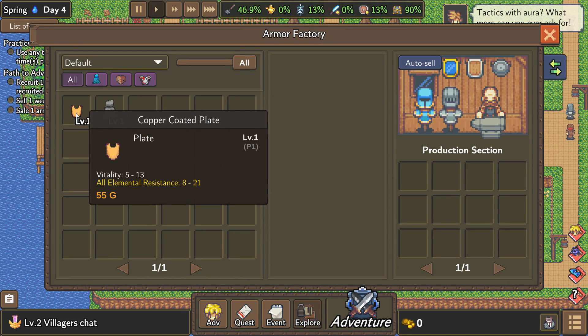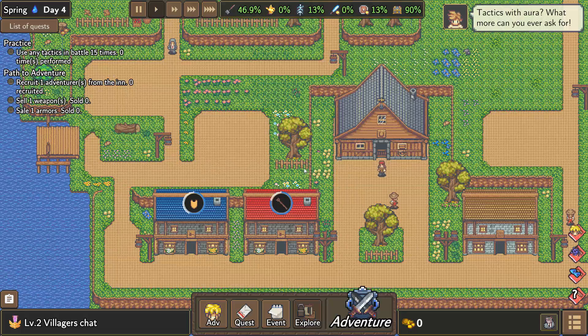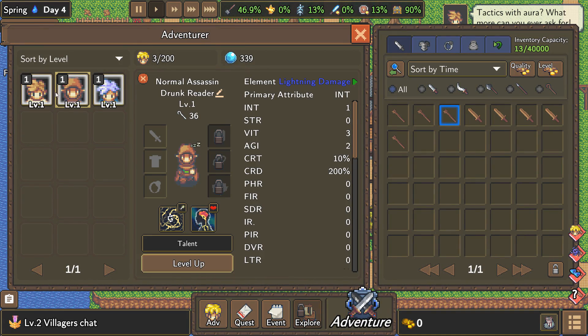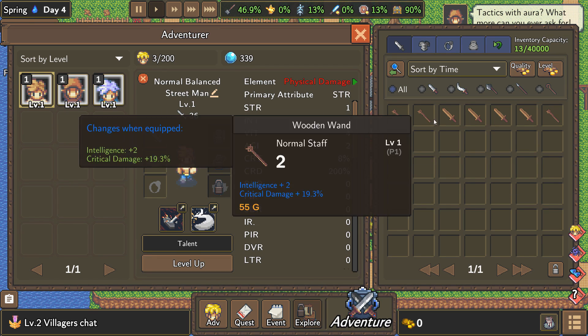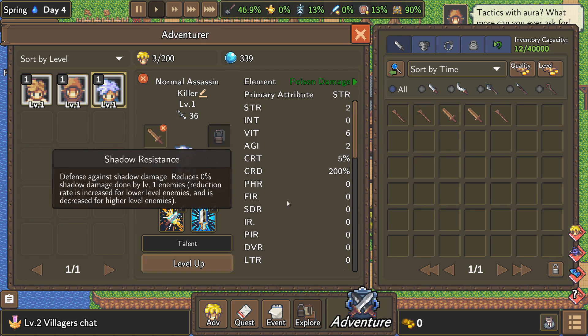We can also make copper-coated plates — go ahead and do it. Make me some more of those. And then my adventurers — can I equip them with stuff? Yeah, give that fool a staff. And then give him a sword. He's an assassin, give him a sword too.